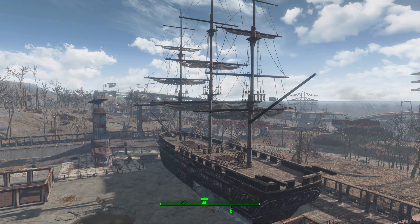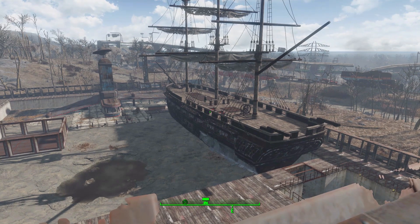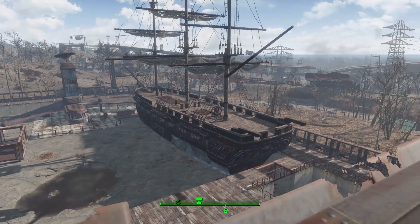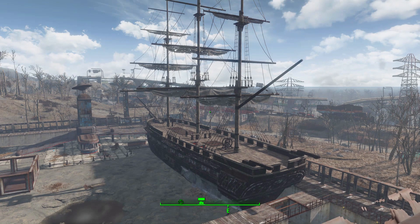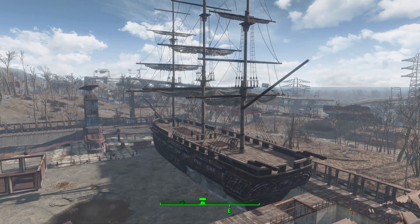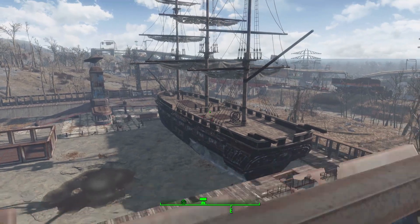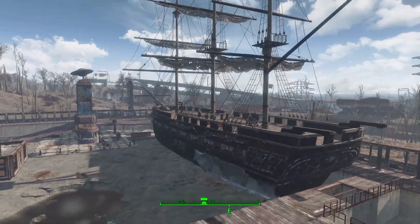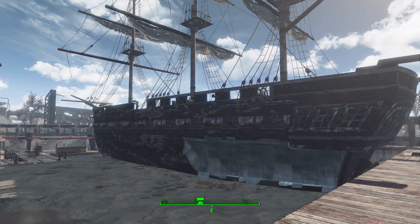For any of you who have played the game for nearly any length of time, you'll probably recognize the ship model here as the USS Constitution. And it is true, this mod is basically just repurposing that model so you can build these ship set pieces in any of your settlements. I quite like how it did it.